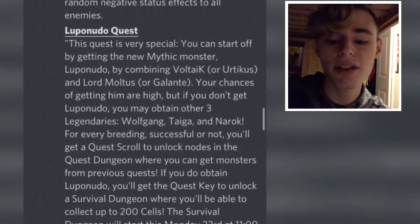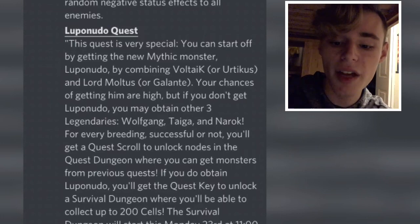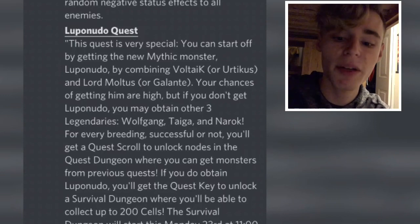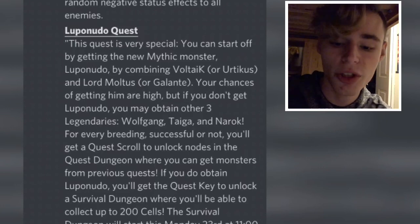Down here you can see it says Lopundo Quest — this is how you're going to breed him. You're going to have to use Voltaic or Yurticus plus Lord Moltis or Galante. So you can breed him with Voltaic and Lord Moltis, Yurticus and Lord Moltis, or Voltaic and Galante. You cannot do Yurticus and Galante — it will not work, don't even try.